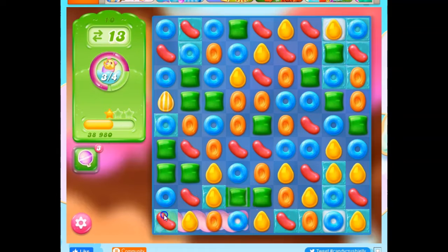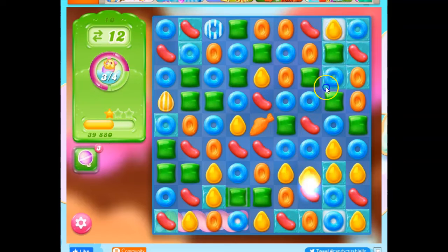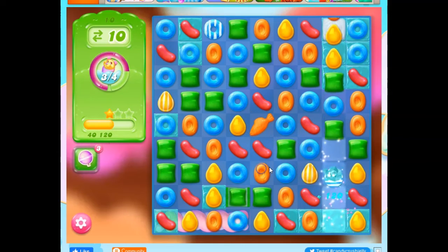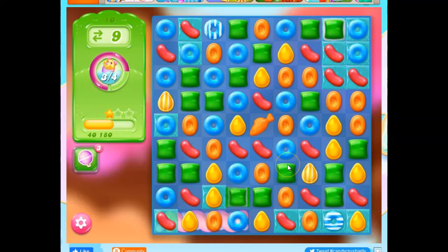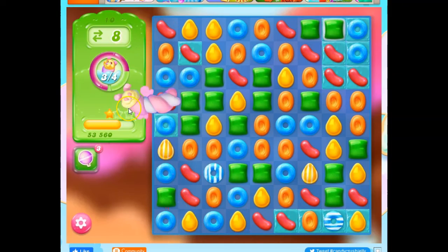So I've got one Puffler to go here, and I've got this to help. I can make a fish. Let's see if I can match. Not yet — I have to set this off somehow. There we go, we got that open. There we go, got it.